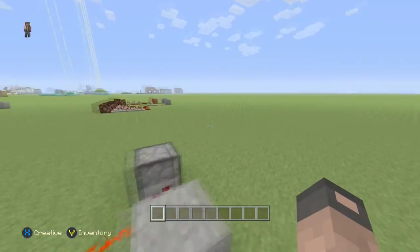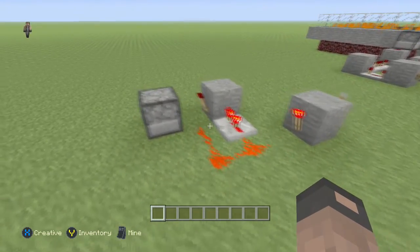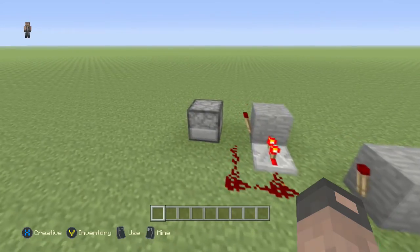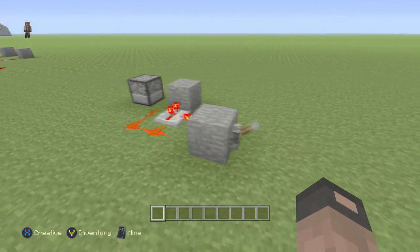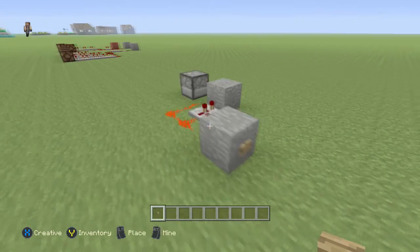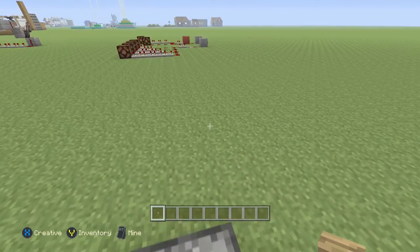For example, we have a very simple repeating system here — we've been over it before. If we use a lever, we hit the lever and it just repeats and repeats and repeats until you hit the lever again. If you put a button in place, it only repeats for about three clicks.